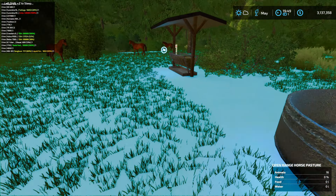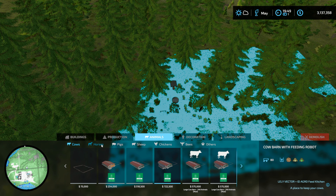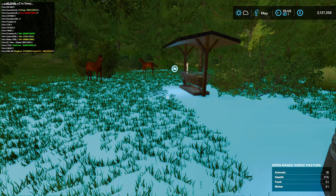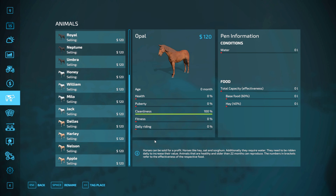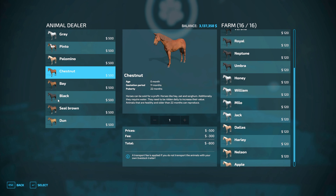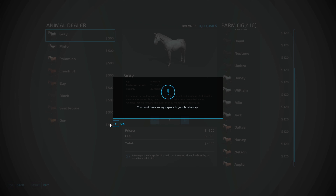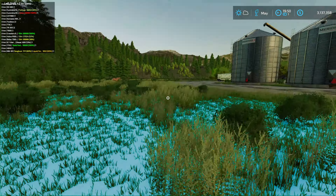Going back to the shop I thought that was supposed to be 25 animals - horses - yeah it says eight, but it also says 25 there. I'm not seeing a capacity anywhere, maybe I'm missing it. If I want to buy another horse it doesn't let me increase the number. Okay, so I guess 16 is what it is - the shop says 25 but there it says 16.